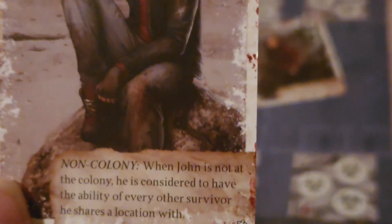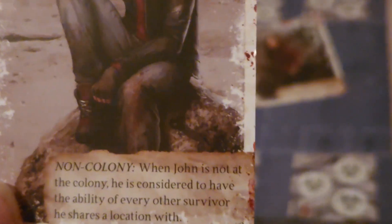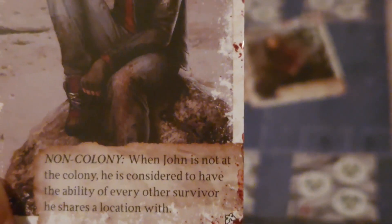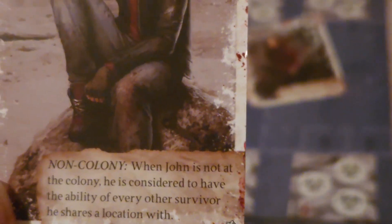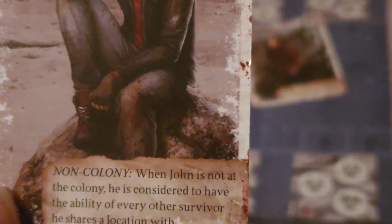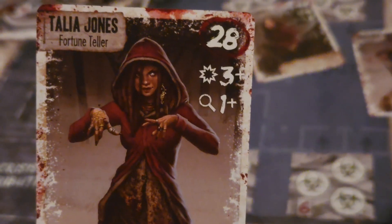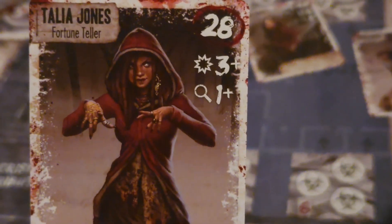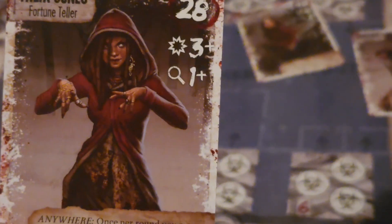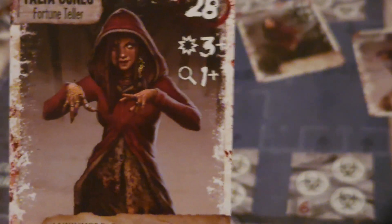John Price specifically can only use his ability at a non-colony location — when John is not at the colony, he has the ability of every other survivor he shares a location with. Talia Jones has an influence of 28, an attack value of three or greater, and a search of one or greater, making her the best searching character inside of this pool.